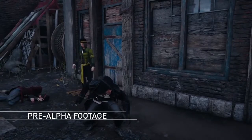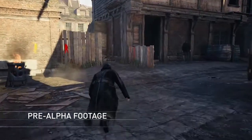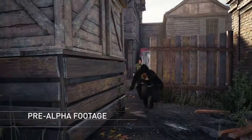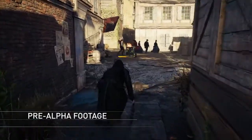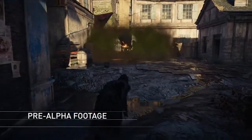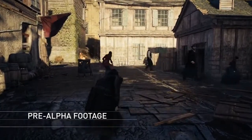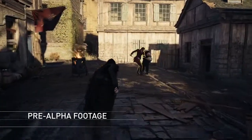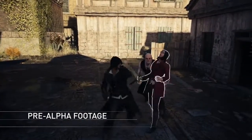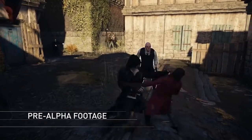Now that our ally is free, we'll ask him to assist us in our fight for this slum. Here is the stronghold leader, highlighted in yellow. Let's try to take him out with stealth, as he is more dangerous than common thugs. We'll use the hallucinogenic darts to turn our enemies against one another.